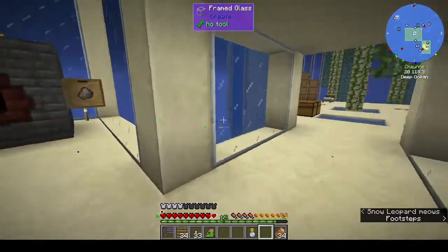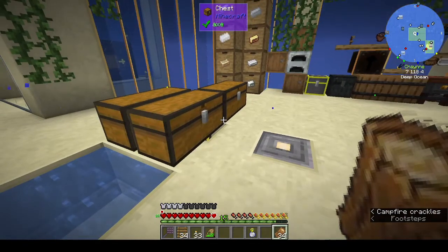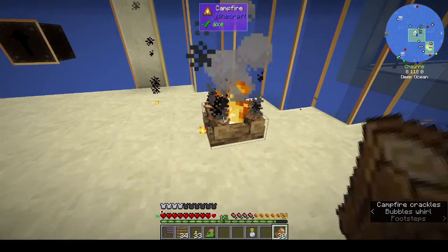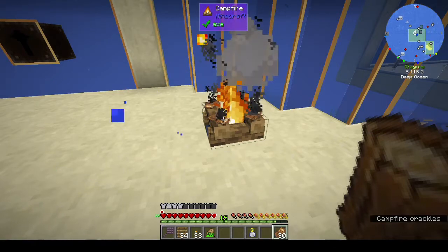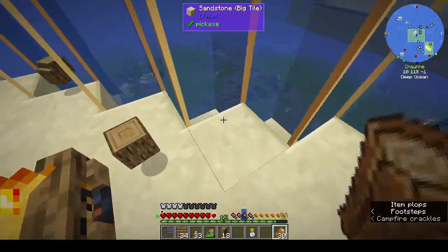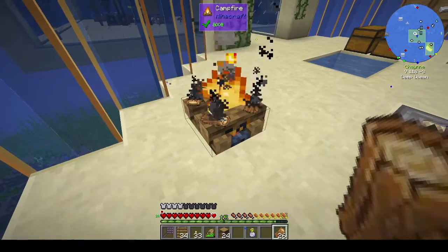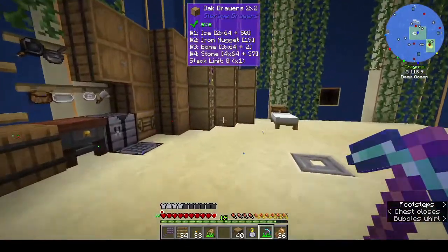A couple of episodes back I discovered that if you put driftwood in the crafting table you get two back for each piece. However, if you put them on the campfire you get back six for each piece - so that is mad. Now we've got 24 for four bits of driftwood. I don't know if there's a way to automate this, but that's just something I thought I'd show you guys.